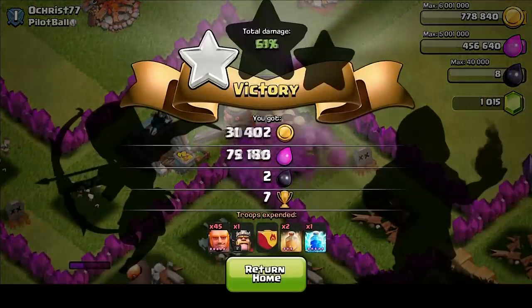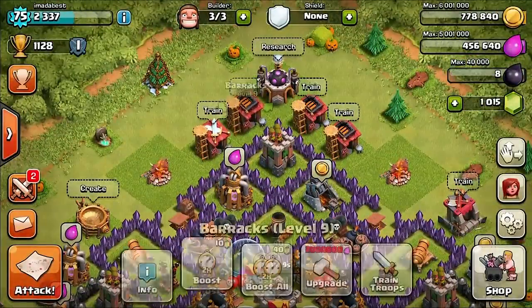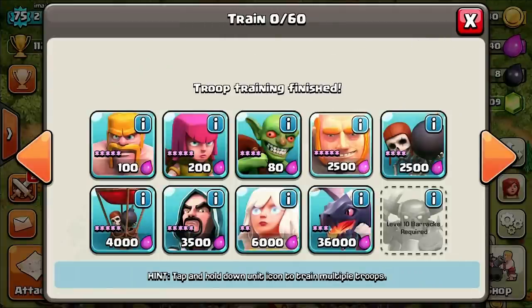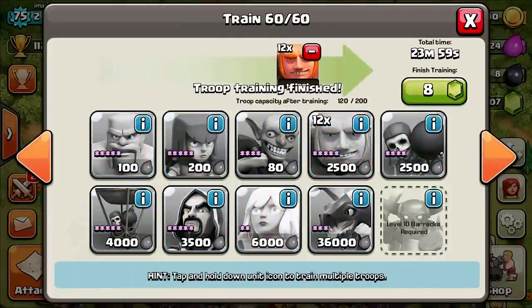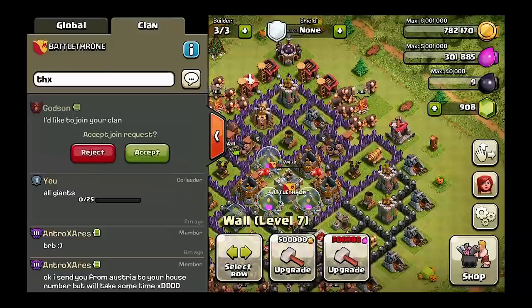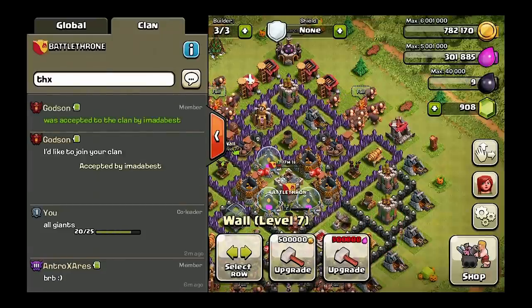They cleaned it up — king beat them to the last elixir pump. Let's go ahead and get some more giants going, we'll do one more of these raids with about 45 giants. I have my main account that I'm bringing in right now and I'm gonna donate about five giants to myself.